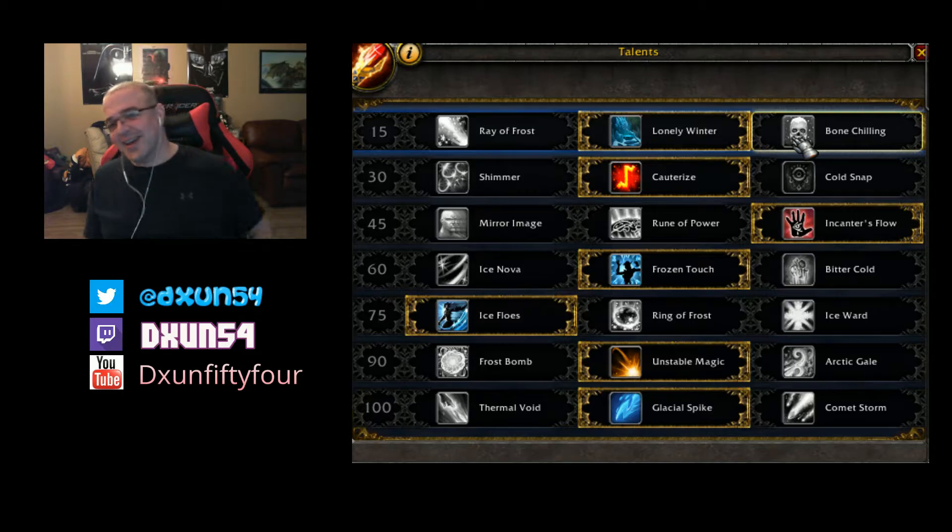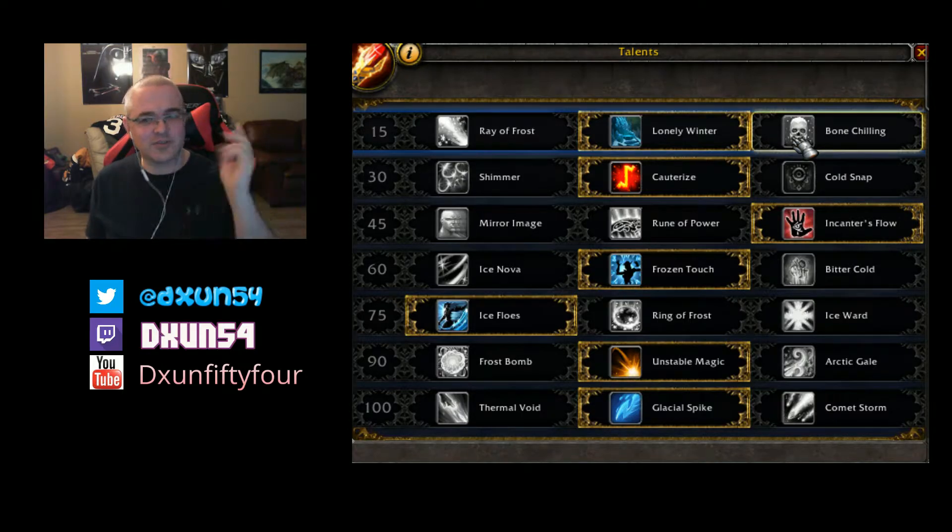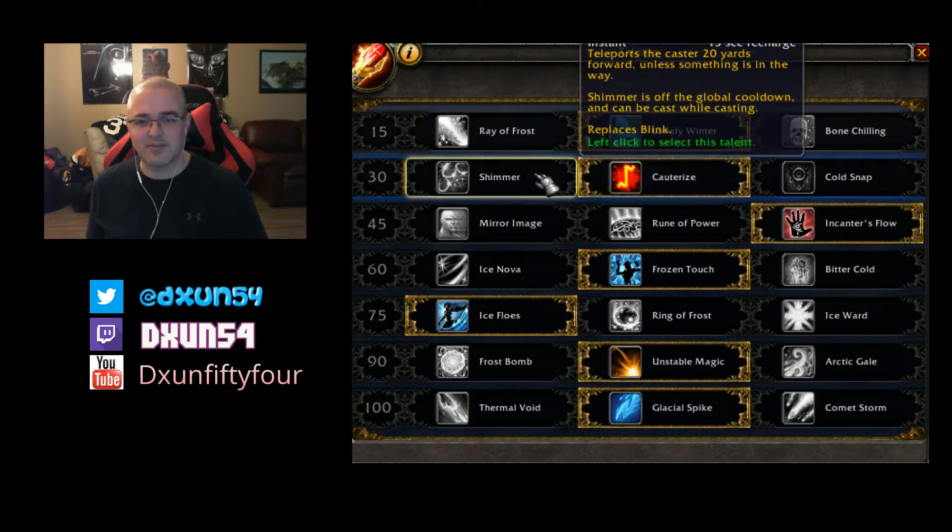The other option is Bone Chilling - whenever you attempt to chill a target you gain Bone Chilling, which lasts six seconds and stacks up to 16 times. Honestly, don't even bother with the other options. Lonely Winter is the one to go with - don't bother with the others until they nerf something.